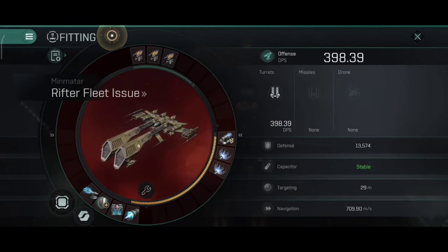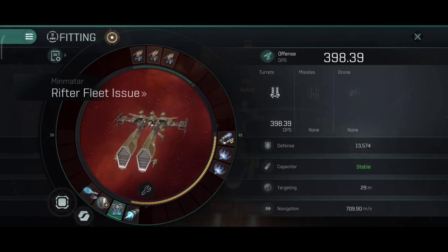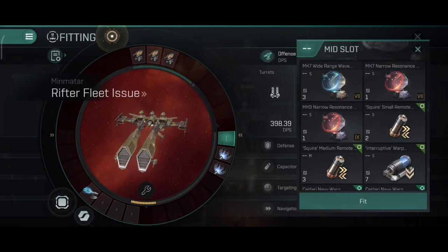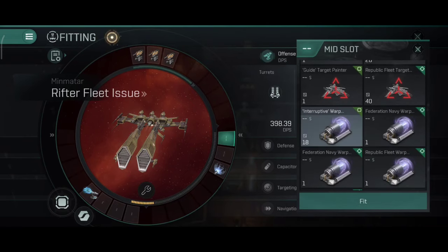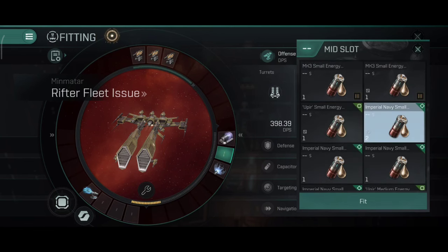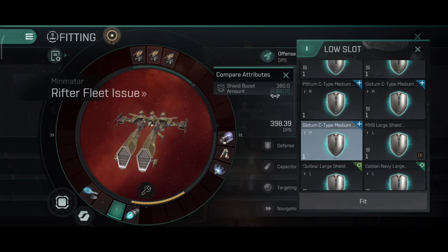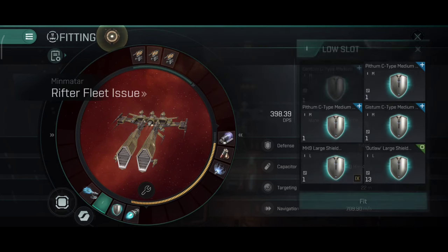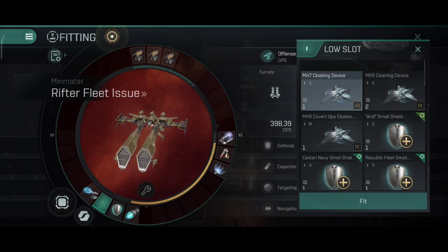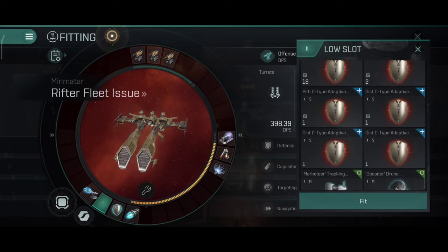737.44 DPS — would be about a thousand DPS with C-types. If this was a full on DPS build it would easily go over a thousand DPS. It looks pretty solid the way it is right now and I can't really complain about the Rifter Navy so far. Now that was most PvP builds. You can also run a PvE build — for PvE I prefer an active tank, but since you have a very fast ship, you can also pull off a speed tank.